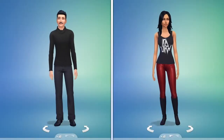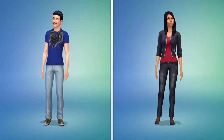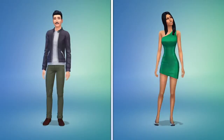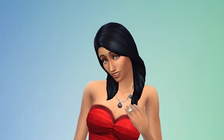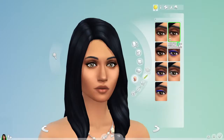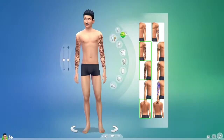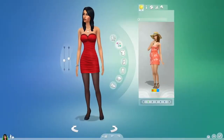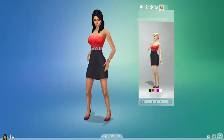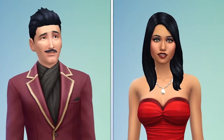Now let's play with their style. I can choose Bella's hair and plan their outfits. There's accessories, makeup to add, and even tattoos. Sorry Mort, you're not an inks kind of guy. We've added something called Styled Looks, where I can find a great look fast. Ladies and gentlemen, meet Mortimer and Bella Goth, Sims 4 style.